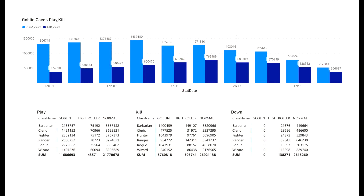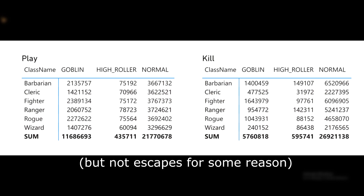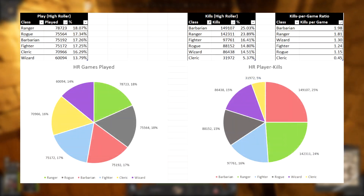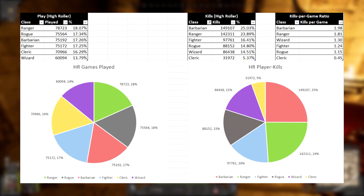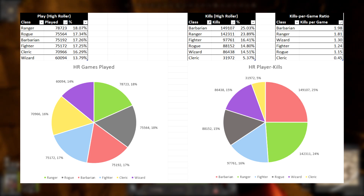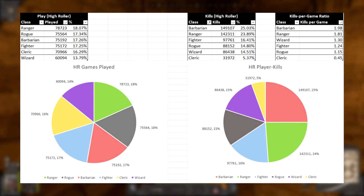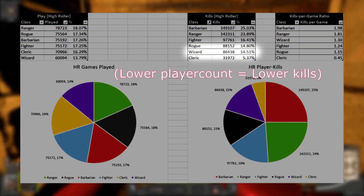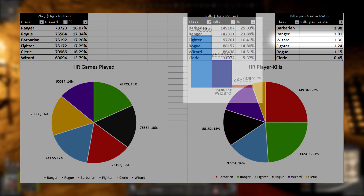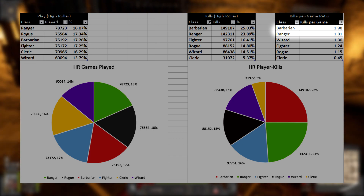The top 200 is a good metric for the richest and highest skilled players, but it doesn't give a good picture of how classes perform on average in High Roller. Thankfully, Iron Mace provided the numbers we need. Here we can see the play, kill, and down count for each class divided by lobby type: Goblin Caves, High Roller, and Normal. We see a much more even spread of games played between classes, although Wizard is still significantly lower in pick rate. However, looking at their ratio, they have a score of 1.3 — much better than the 0.5 ratio on the total kills chart. The classes with staggering numbers are Barbarian and Ranger, each much higher than the other four classes.